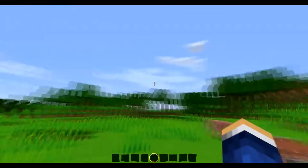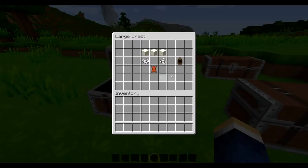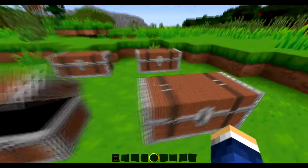First, you're going to need the parachute. What you're gonna need is three wool at the top, two string on the right and on the left, and then one leather in the middle at the bottom, and then you should get the parachute.